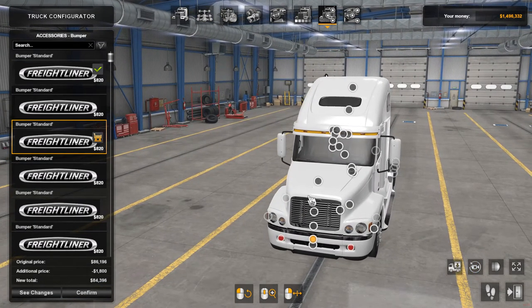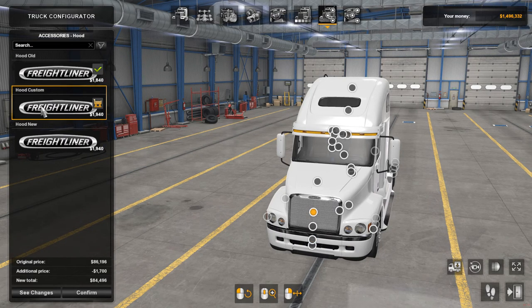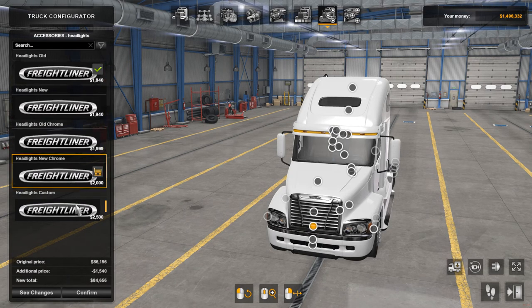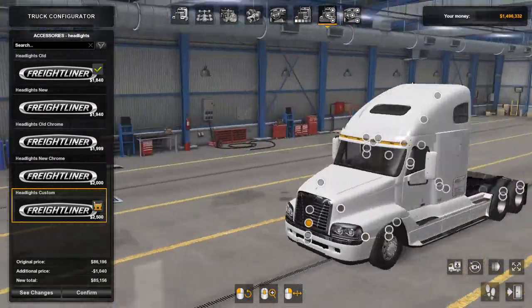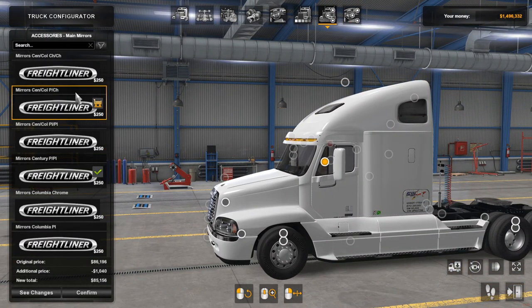Add your little mirrors here. Custom grill, whatever. Headlights — new style, old style, chromed mount, LEDs. Change your mirrors — that's basically the mirror options.